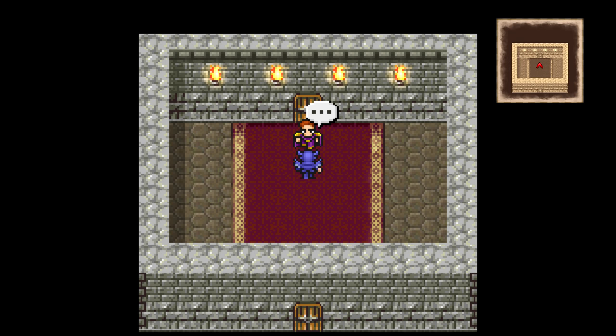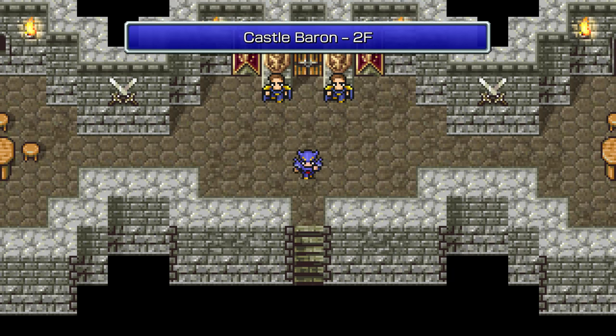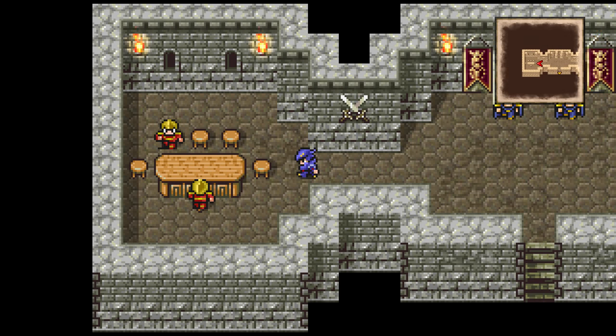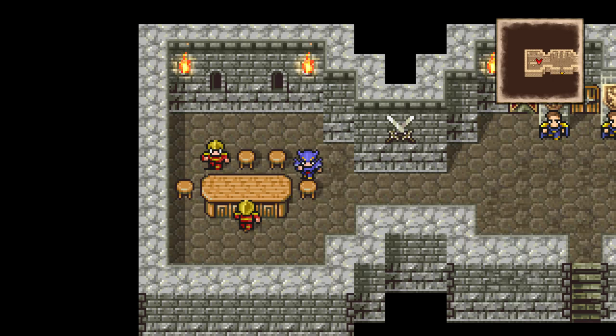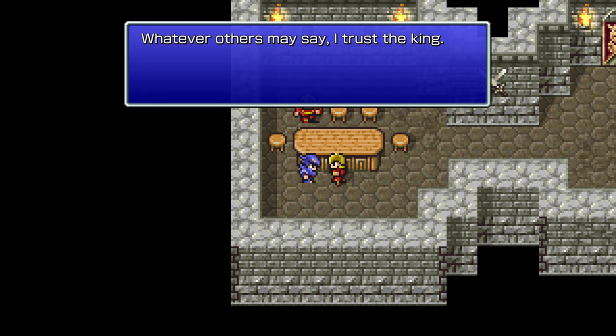I guess we can't talk to the king. This guy's got a fancy purple uniform going on there — I like the color. And one thing you can do in this version, unlike the Super Nintendo version, is dash around a little faster than before. Whee! I like it.